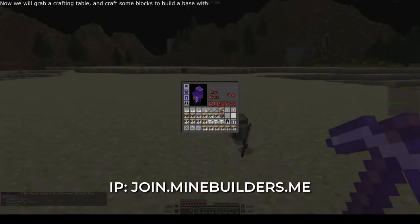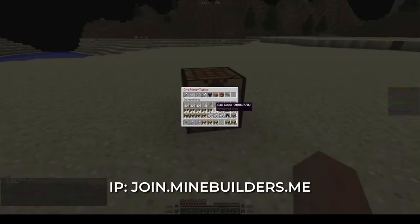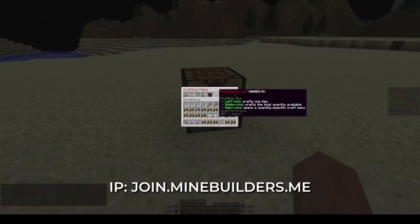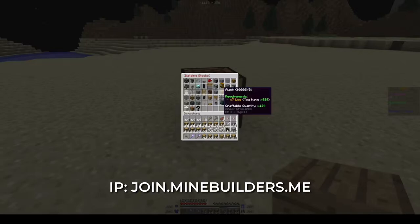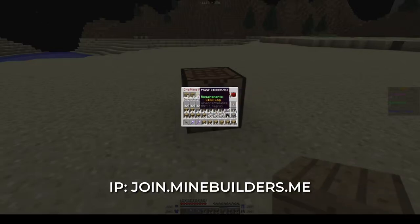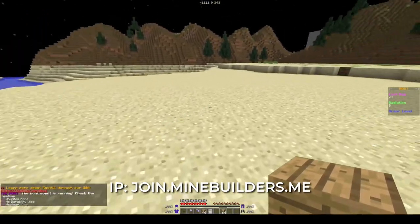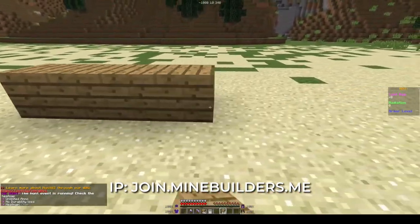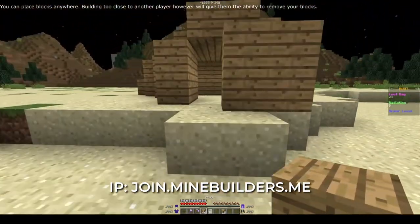Now we will grab a crafting table and craft some blocks to build a base with. You can place blocks anywhere, however building too close to another player will give them the ability to remove your blocks.